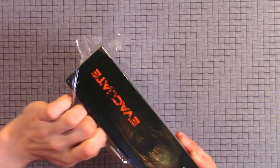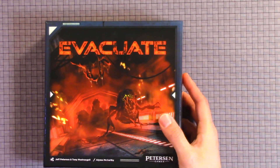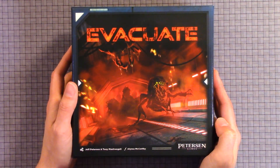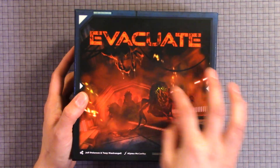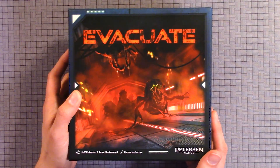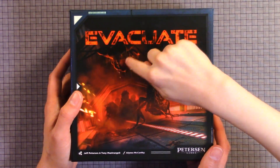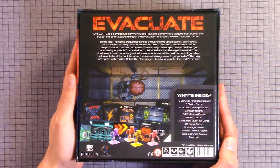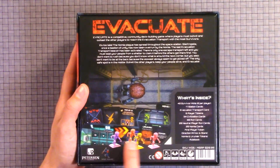So in the back of the box — here we have the box cover. Here's one of the creatures; you can see it in the actual ceiling, coming in from the roof. Here we have the back of the box and you can see the miniatures.